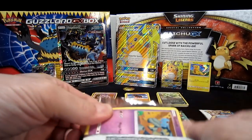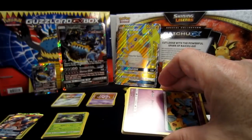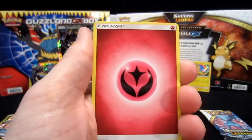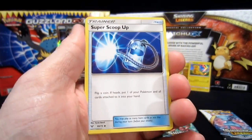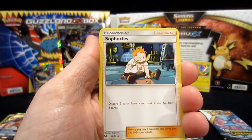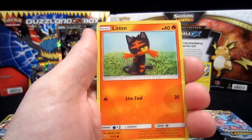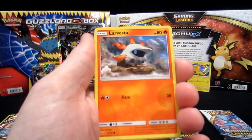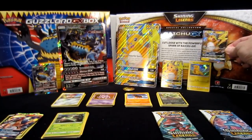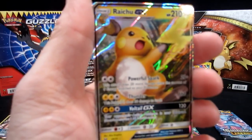Third Shining Legends pack — I should have bought two of each box. There's the code card — leave in the comments section down below. We got energy, Arbok, another Super Scoop Up, Sophocles, Voltorb, Breloom, Litten, Larvesta, Pikachu — that's a regular reverse — and behind there is a Raichu GX, folks! It doesn't get any better than this. Look at that — wow, that's a beauty, I'm telling you right there.